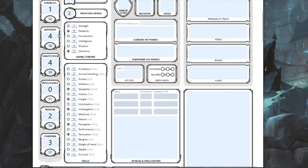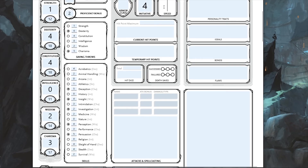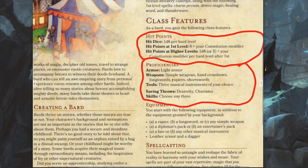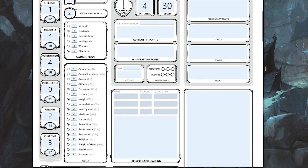Our initiative is plus four. For speed, looking at the Half-Elf page, we get 30 feet. For armor class, Bards use light armor — padded, leather, or studded — and I'm going with leather, so that's 11 plus my Dexterity modifier of four, giving us an armor class of 15. Our hit die is a d8, and we get 8 plus our Constitution modifier out of the gate, which gives us 12 hit points.